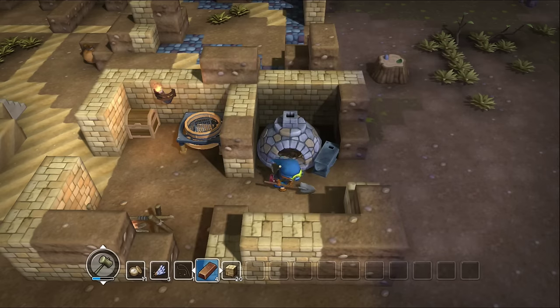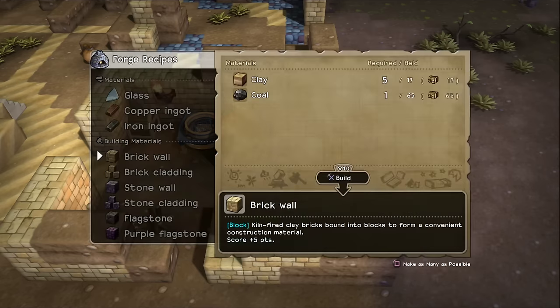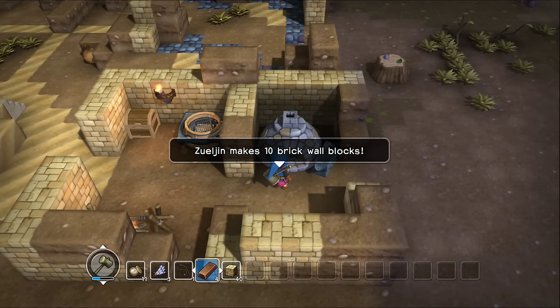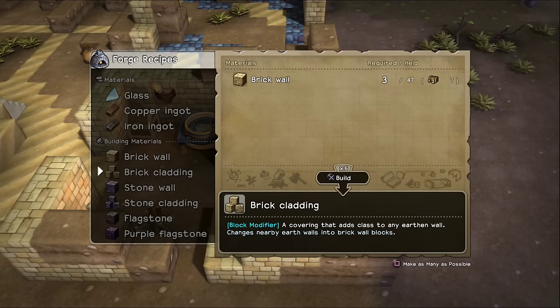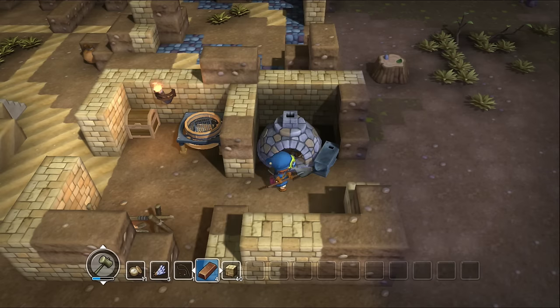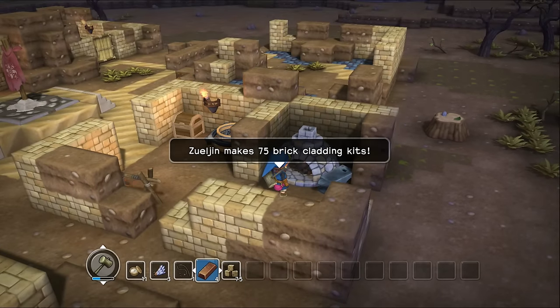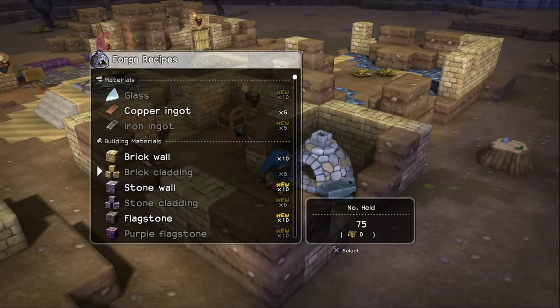So that was 20... 30... 40... Oh my gosh. Brick cladding: 70. That's a lot, you guys.